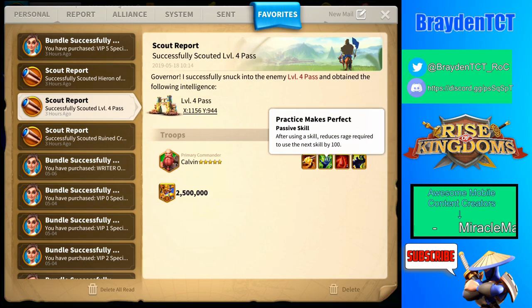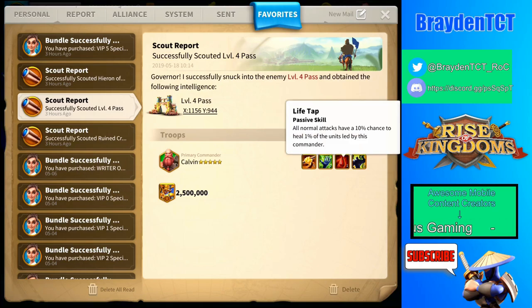This one's first skill: after a skill is used, it reduces the rage required for the next skill by 100. That just means you get your skill back in about half the normal time. It's pretty common on commanders and talent trees, so it's not that powerful or out of the ordinary. The second skill gives all normal attacks a 10% chance to heal 1% of units — that's only about 25,000 units at 10% chance, so it's a really weak skill and pretty much trash.